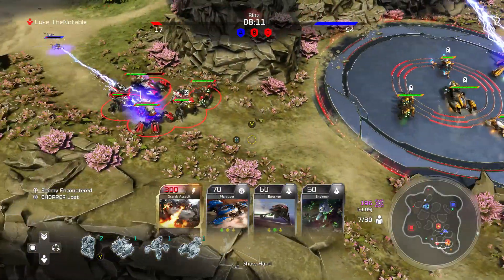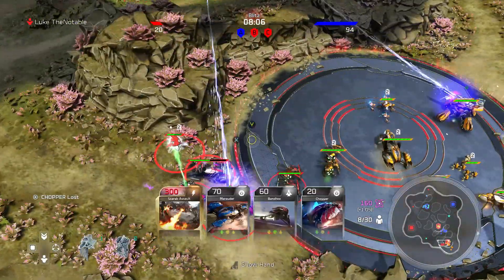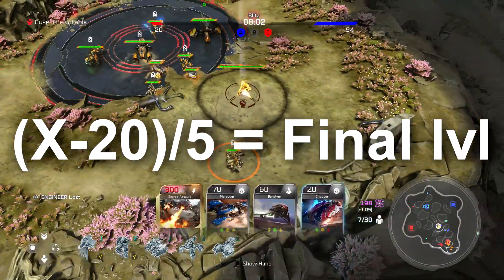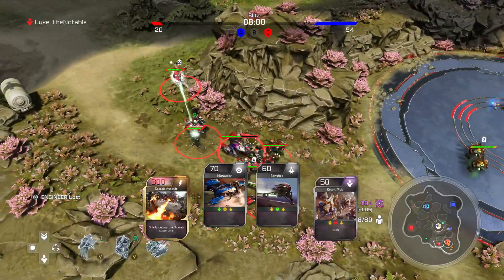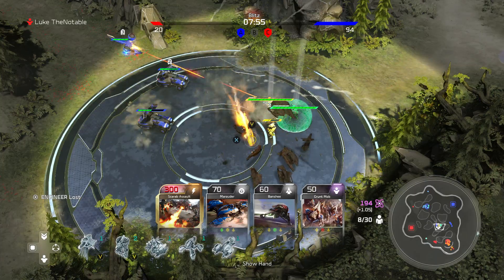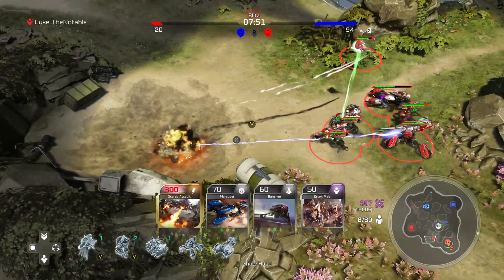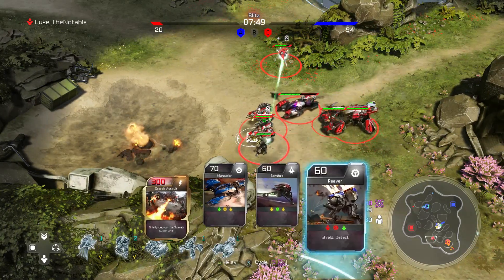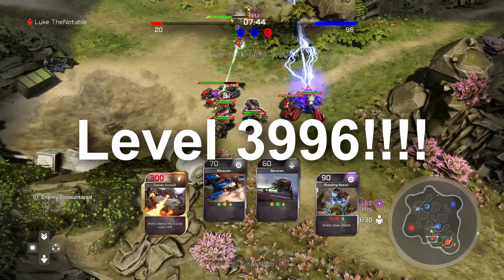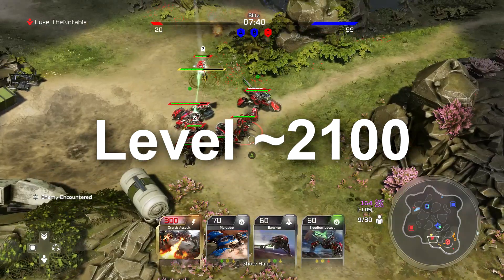I made a formula you can use to do any of these calculations yourself if you're a nerd and want to do that. The formula is: x minus 20, divided by 5, equals the final level of your Blitz card. To save you the boring calculations, I've done them for you. For common level cards, spending $1,000,000 on the Blitz Pack system would get most of your common cards to around level 4,000 — the actual number I got was 3,996. For legendary cards, they'd be around level 2,100.